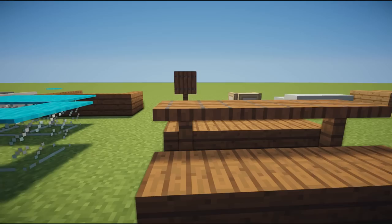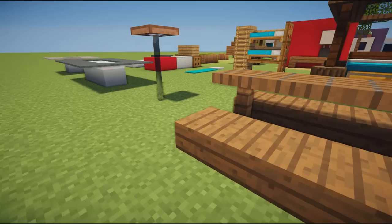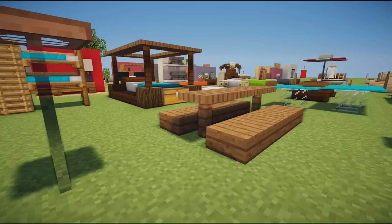Next up, an awesome park bench or garden bench design — simply some fences, gravel along the top, and slabs on either side. Pretty cool, it would look great in a picnic area or garden. Highly recommend using this design.